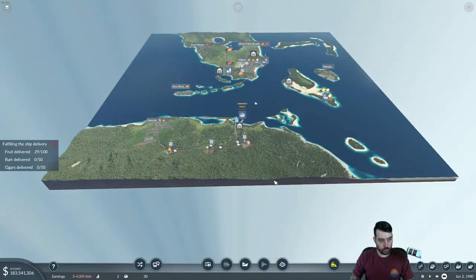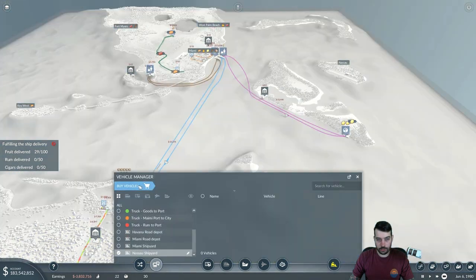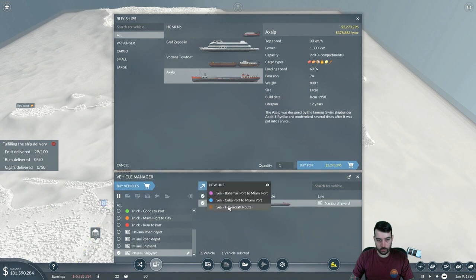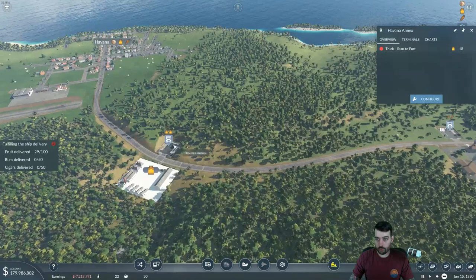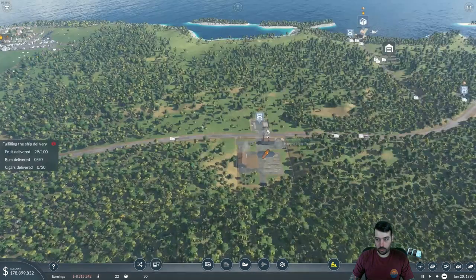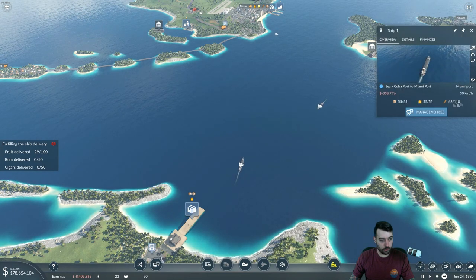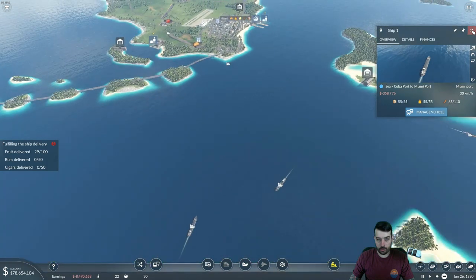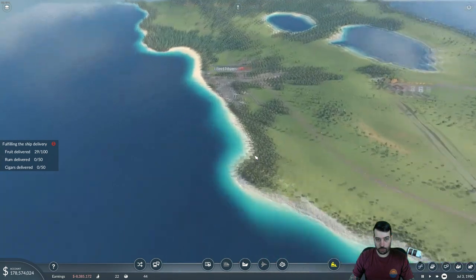Let's check the lines down south to make sure things are going good. We have fruit getting delivered and already have a ton of rum loading up. I'm going to go ahead and add a ship to both lines. This might be a little overkill for now, but this will go from Bahamas port to Miami port. Let's go ahead and add another truck or two to this line. Those lines look good. So this is pulling all the rum and cigars we need to be delivered. The hovercraft is running.